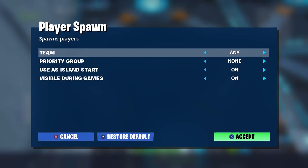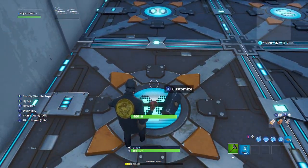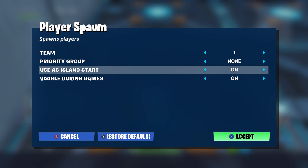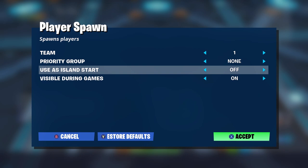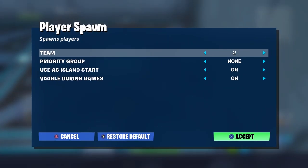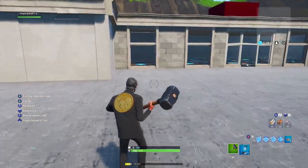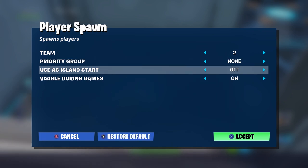For team one spawn pads: set the team to Team One, set island start to Off, and visible during game is up to you — I'm gonna leave it on. Go ahead and do that for all of team one's pads. Then for the next team, you just want to change it to the next team number and turn off island start for every single one.